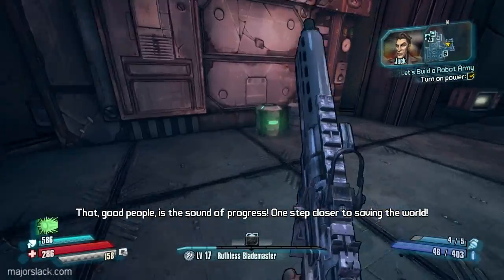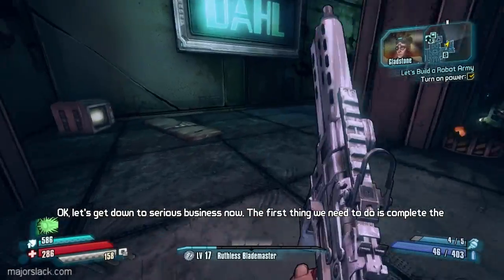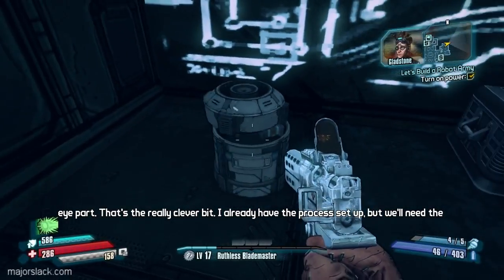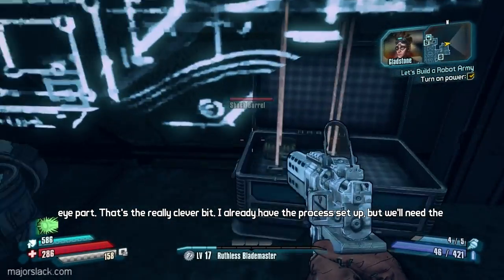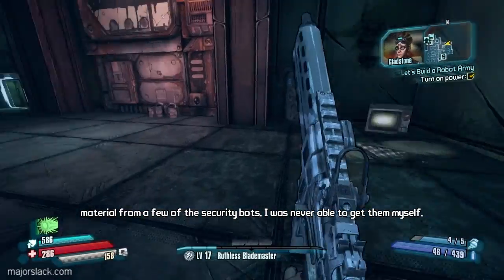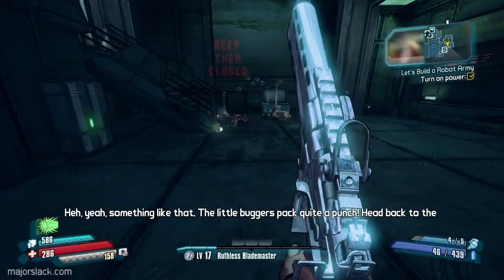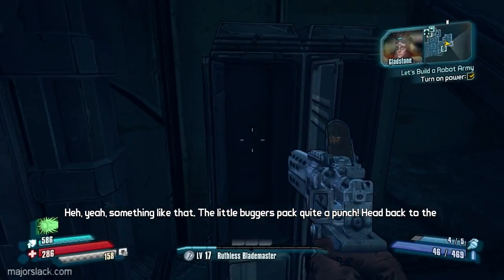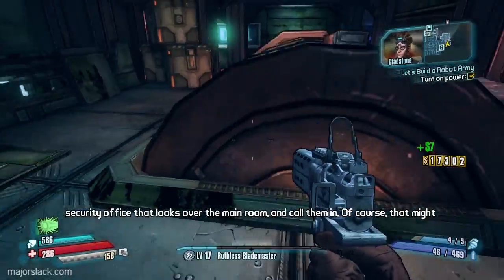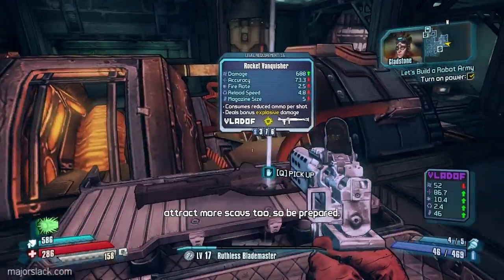One step closer to saving the world. Let's get down to serious business now. The first thing we need to do is complete the I part — that's the really clever bit. I already have the process set up, but we'll need materials from a few of the security bots. I was never able to get them myself. Well, let me guess — all brains, no balls. Yeah, something like that. The little buggers pack quite a punch. Head back to the security office that looks over the main room and call them in. That might attract more scabs too, so be prepared.